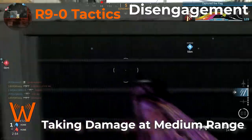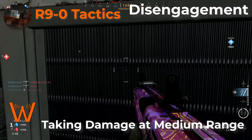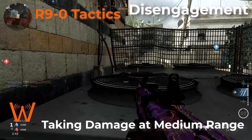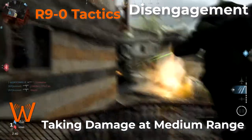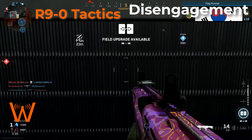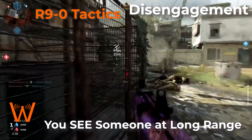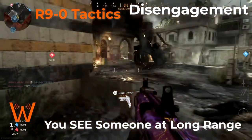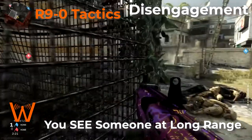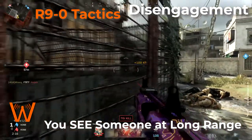Stick with close range, period. If you take damage at medium range, disengage and relocate, or try to bait them in. Sometimes when people damage you at medium range and see you take cover, they'll move in for the kill to finish you off — that's a great advantage for the R-9-0, because if they chase you around a corner, they're going to get a face full of murder. If you see an enemy at long range, disengage — this isn't even about taking damage. Just get behind cover; you don't even want to give them a chance to shoot at you.